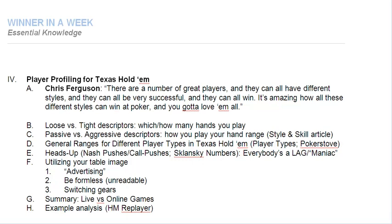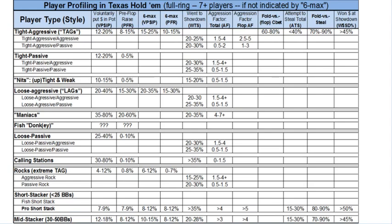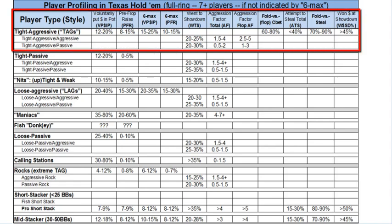What we want to do right now is look at the general ranges for different types of players in Texas Hold'em especially. When we get into player profiling here — full ring — you've got, to begin with, your TAGs, tight aggressive players. If you're a solid winning player, you generally want to get out of his way. If there are too many of these guys at your table, definitely find a new table. Even if you're a really good player — the best in the world — playing against a bunch of TAGs is never fun.